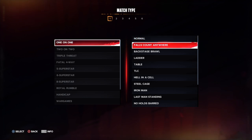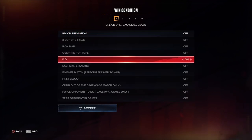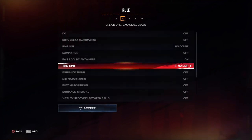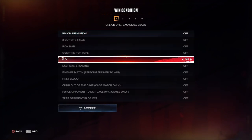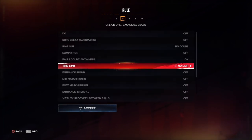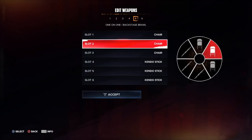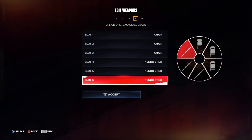You can customize falls count anywhere, normal matches, and backstage brawl. You can turn submission on, KO on, set a time limit if you want, finishers — which is always optional — and the weapon wheel.